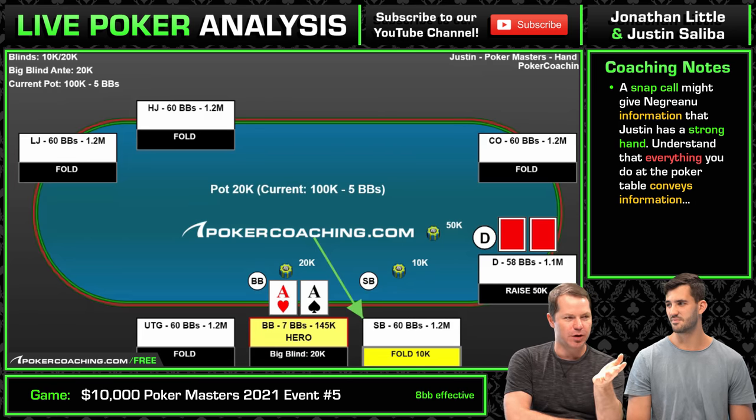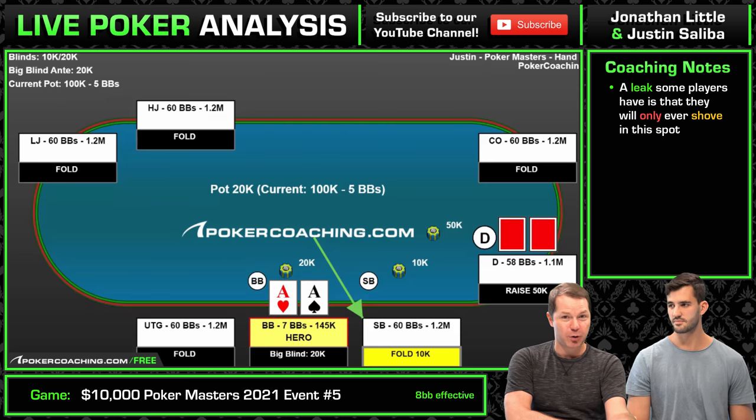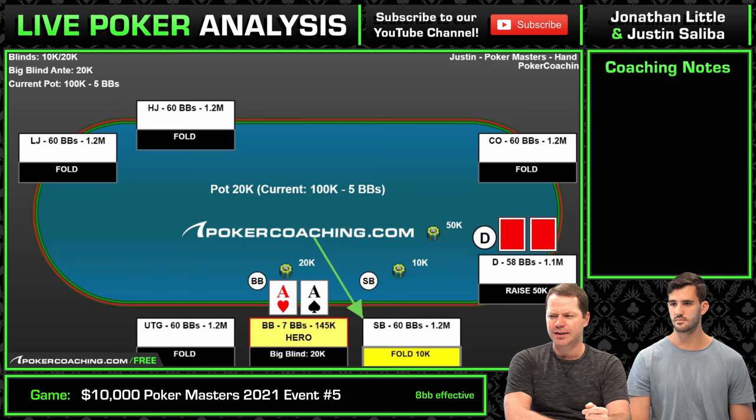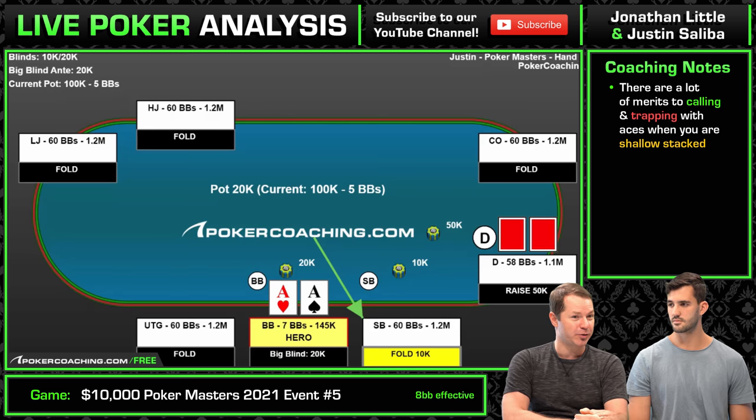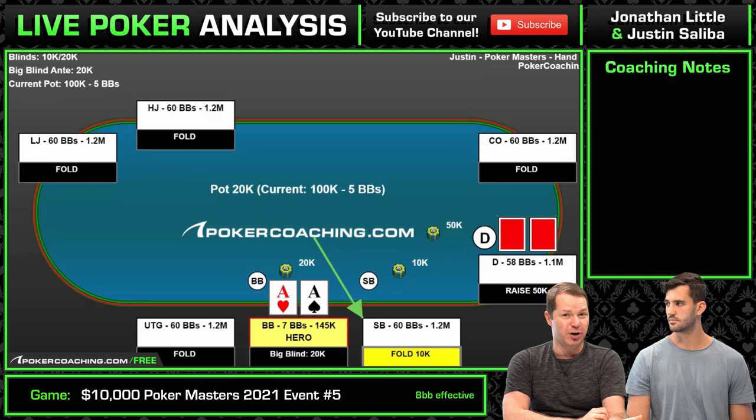What a lot of people do in this scenario is just go all in, but it's probably not ideal because we have the super nuts. We know we're not folding on any board, and we know Negreanu's hand is in bad shape because we have the aces. When you are shallow stacked, you do want to be trapping specifically aces. If you look at GTO charts, even with no payout implications you also want to be trapping. On the stone bubble, do you actually want to trap? You're going to lose here 20% of the time — is it worth the risk to try for a full double up?